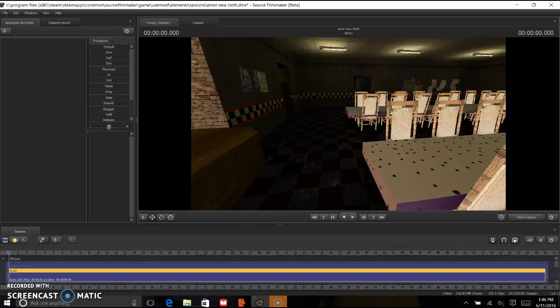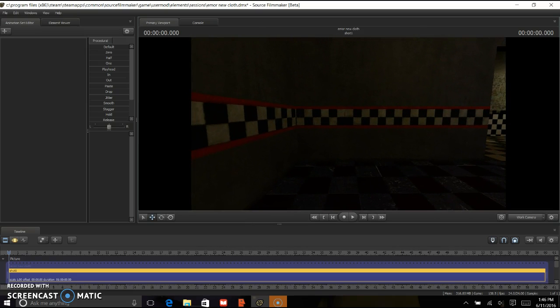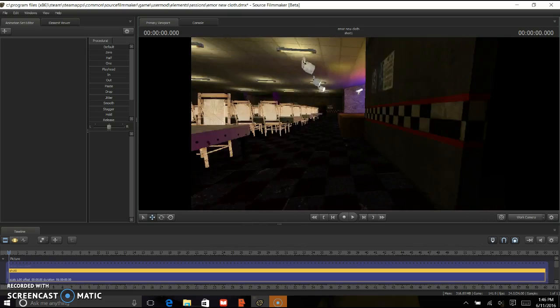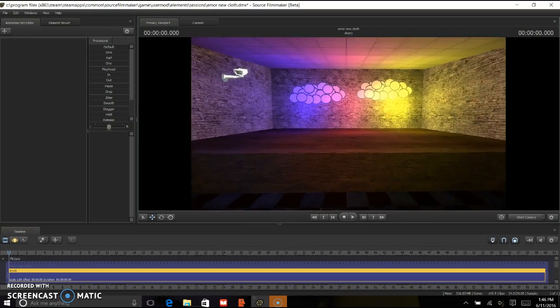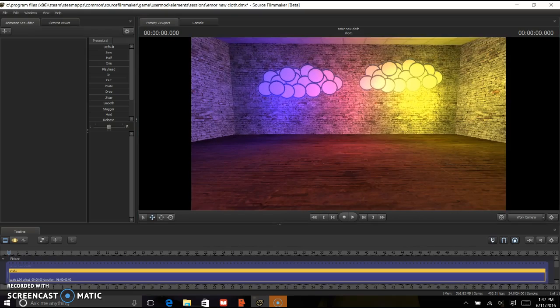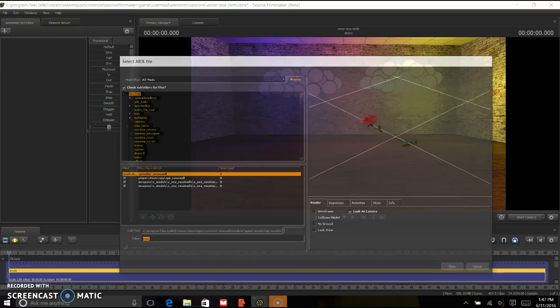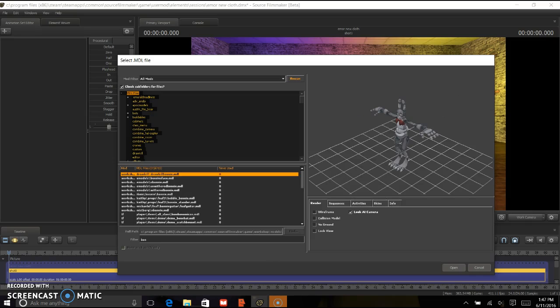I'm going to put him right here, or you could do it on the stage. I'm going to put the stage down. It's lighting. You're going to go here, you can press New Model, and if you have the models...